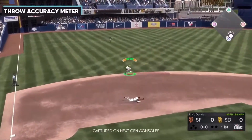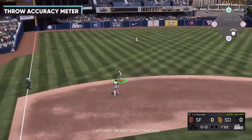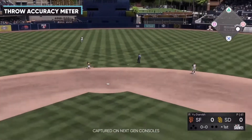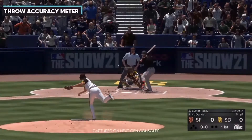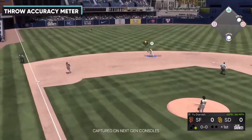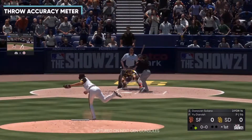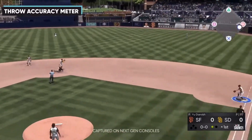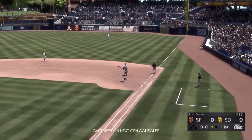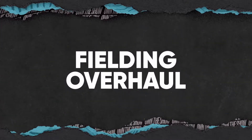The last mechanical change they talked about was the throwing accuracy meter. In past games, hitting the green section gave you a perfect throw. But they noticed that almost nobody ever hit the red sections at the beginning or end of the meter, so they removed the red and combined it with the yellow — making it kind of orange. Now if you land in that orange section, there's a much higher chance of throwing it away rather than just a couple inches off. They wanted to make missing the meter more of a real risk.